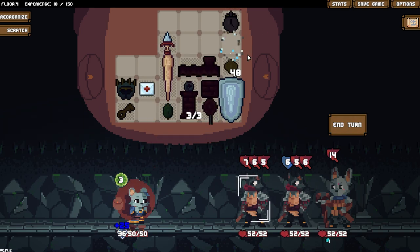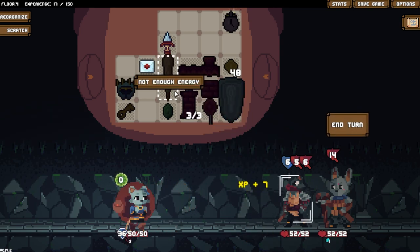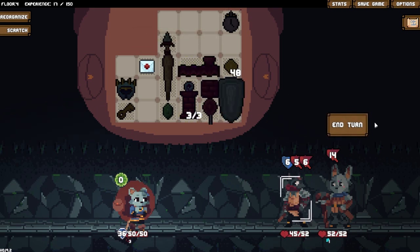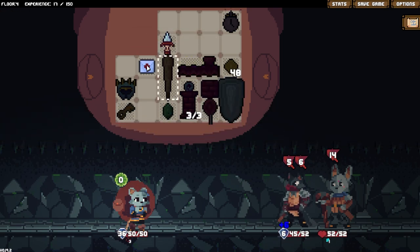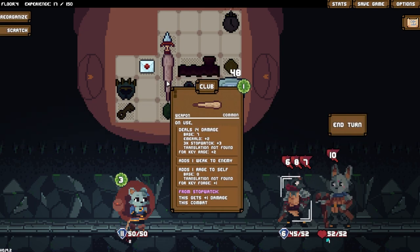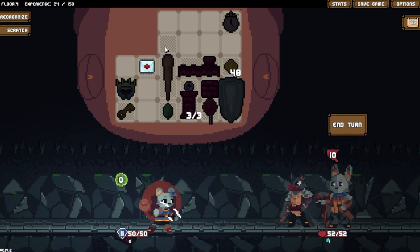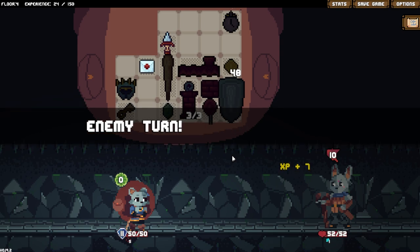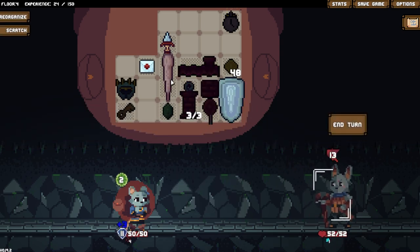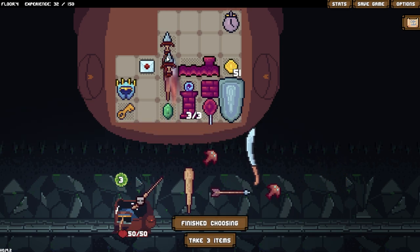I get plus X damage this turn. Somebody ordered a firm drubbing? I guess we just kill that guy - I don't think they're going to hurt me. Unfortunately we can't keep that bonus damage. This might hurt - never mind, didn't hurt in the slightest. Thank you, dagger.